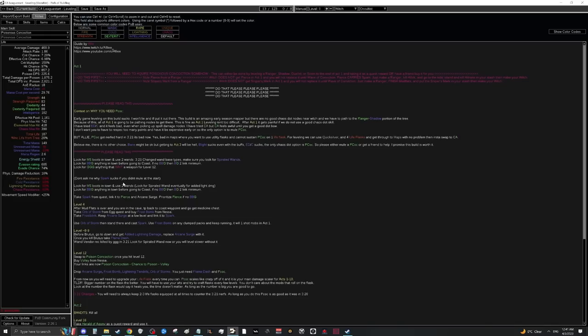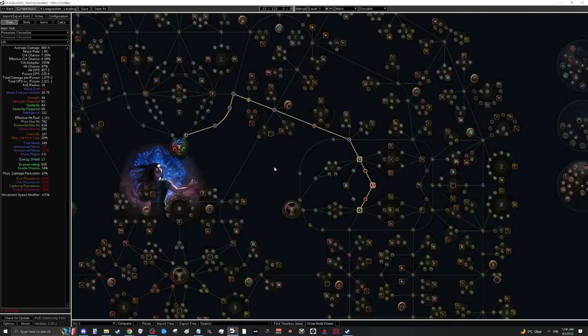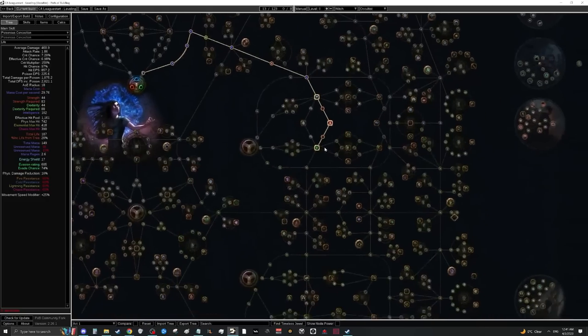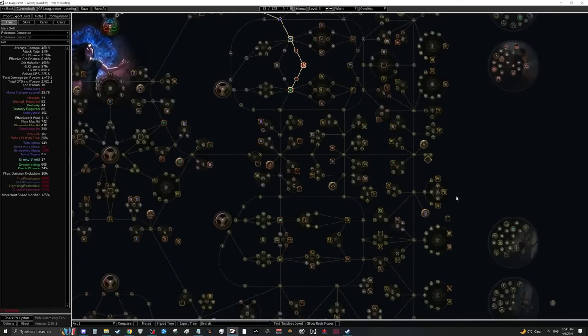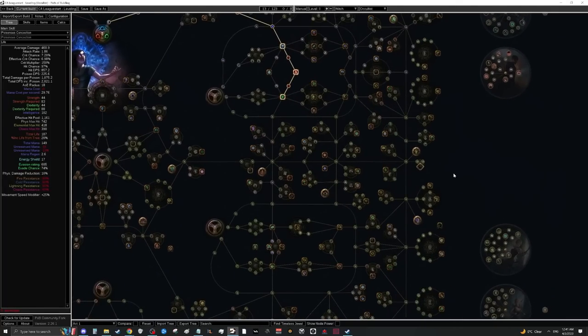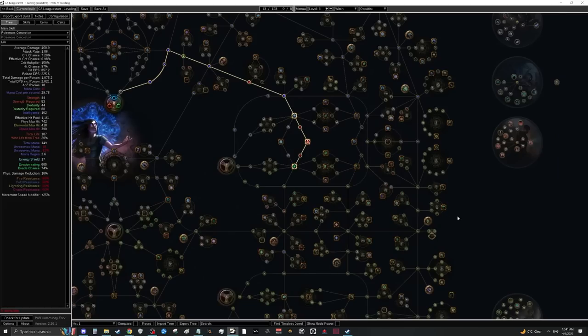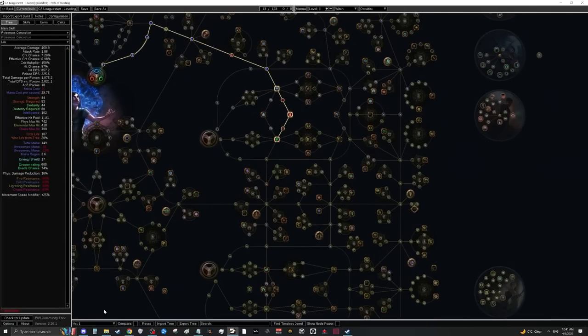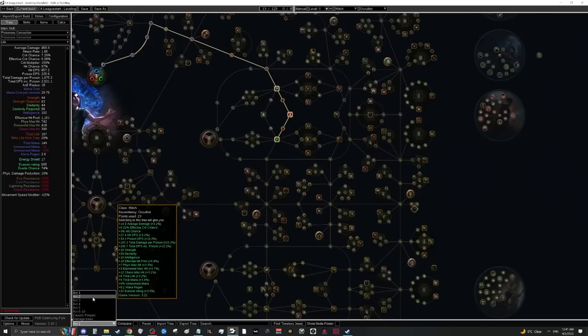Pierce and Sniper's Mark are crucial for making Spark feel comfortable. If you want to level through act one to Poisonous Concoction a different way — Holy Flame Totem and Flame Wall is a good option, Freezing Pulse works too, or even Volley. Do whatever you're comfortable with. The first few skill points aren't special — the whole point is to get to the area of the tree where all our nodes are as fast as possible.